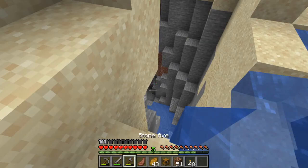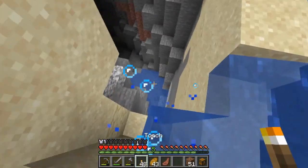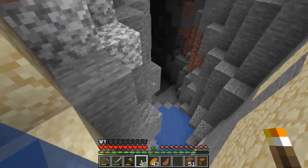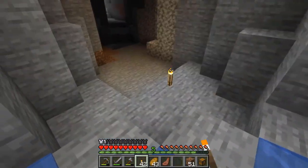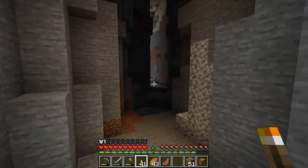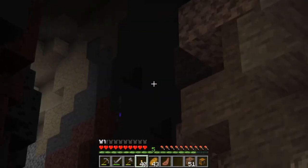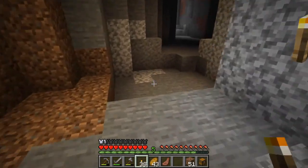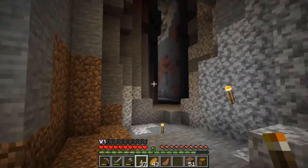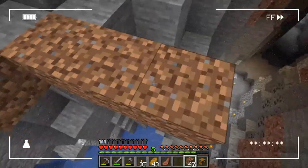Let's set the stuff around and carefully jump in. Nope, that hurt. I'll just light up this area — there's a skeleton with an enchanted bow and I don't want to mess with that. I'll continue lighting things up and focus on mining this section first, then see what I can do about the skeleton.